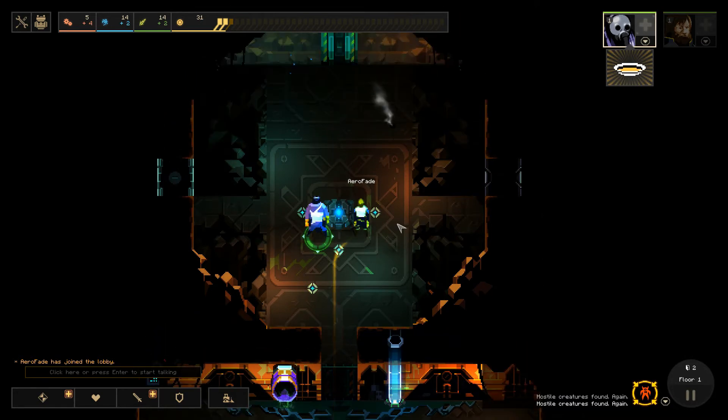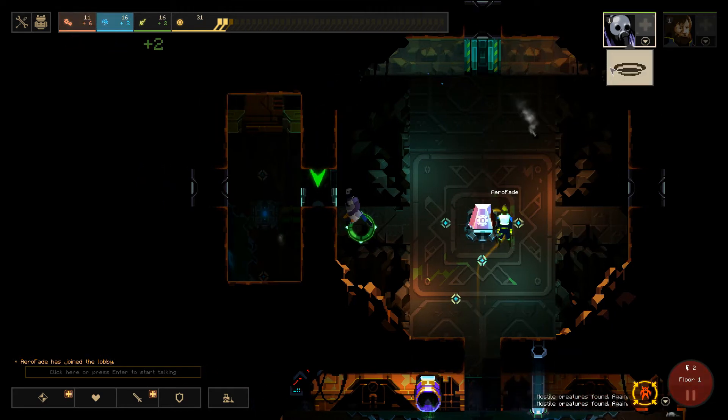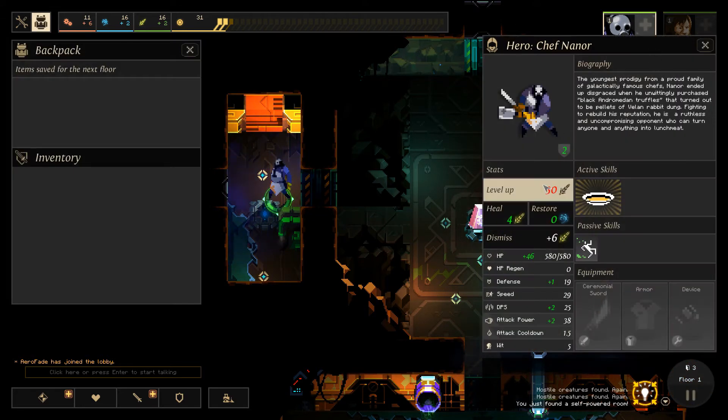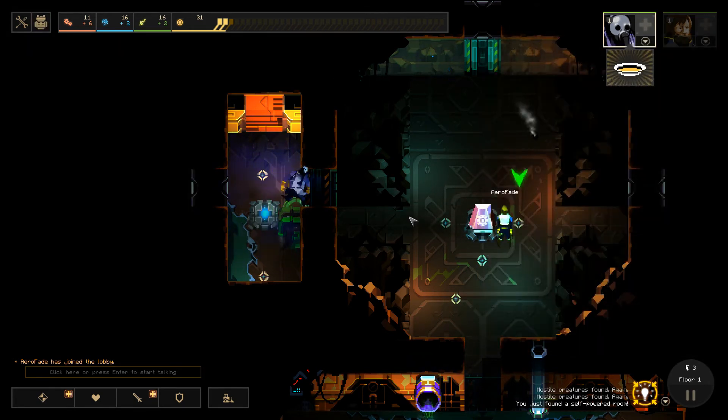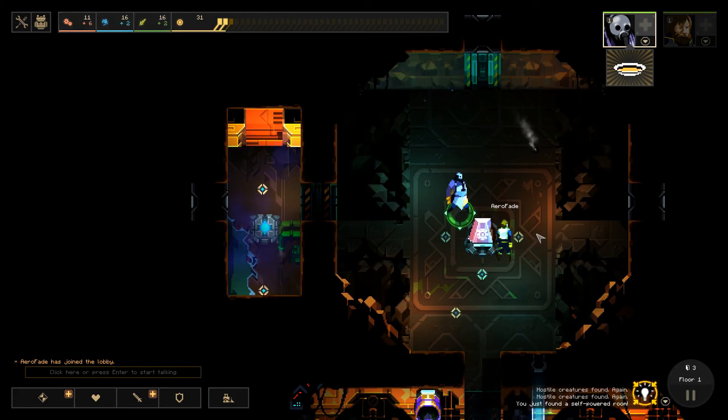I'm going to build another industry. As we generate food, I can spend it to level up my character. As you level up, you get more powers, more passive skills, more health, regen, that kind of stuff. There's a nice balance between spending resources on your equipment, using science to research — which you'll see later — and levelling up your characters. Along the way, we can recruit more characters as well.